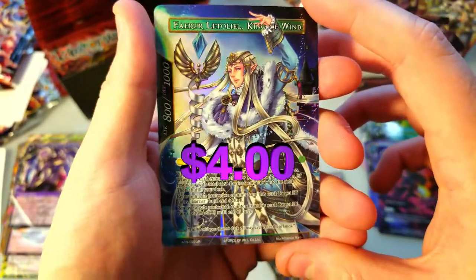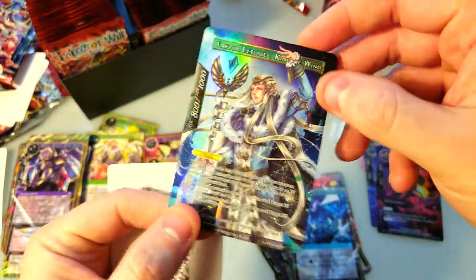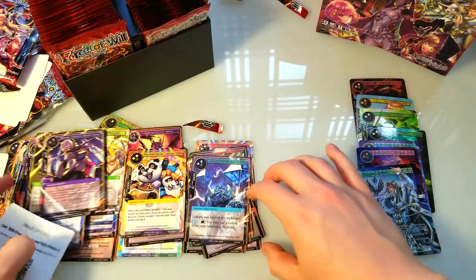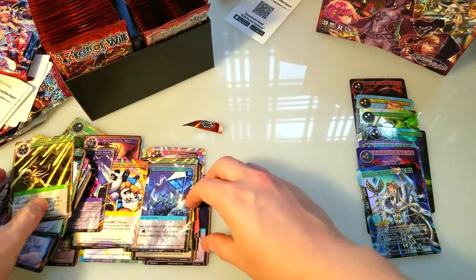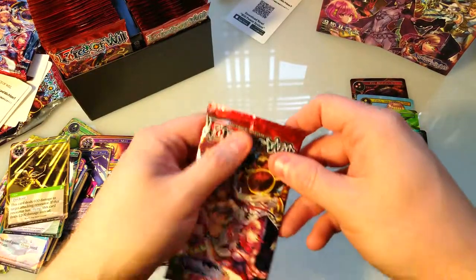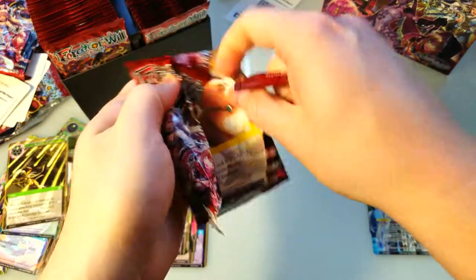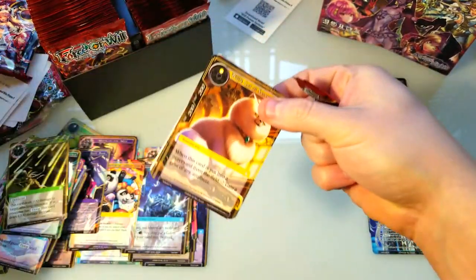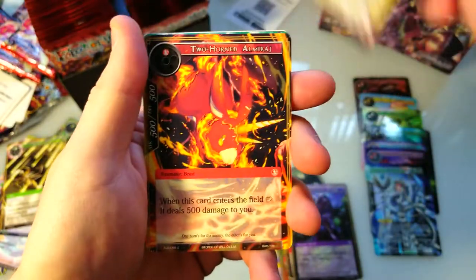Oh, this is one of those nice ones — a J rare, a J ruler! It's a J ruler card. Okay, yeah, this might be worth a couple bucks. So we got a J ruler card — I don't know what that means exactly, but I think it's kind of like the planeswalker of Force of Will, maybe. I don't know, that's just what I think. I could be completely wrong on that but we'll look it up after.